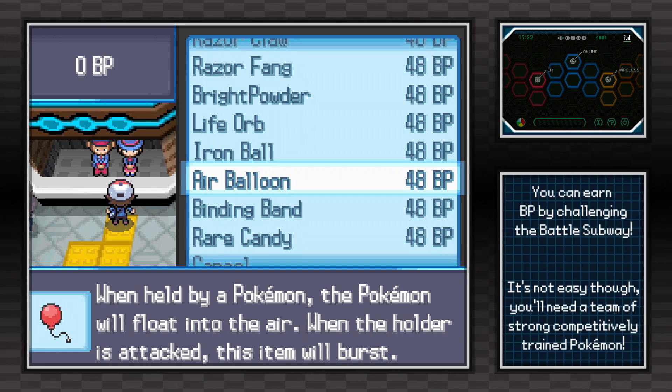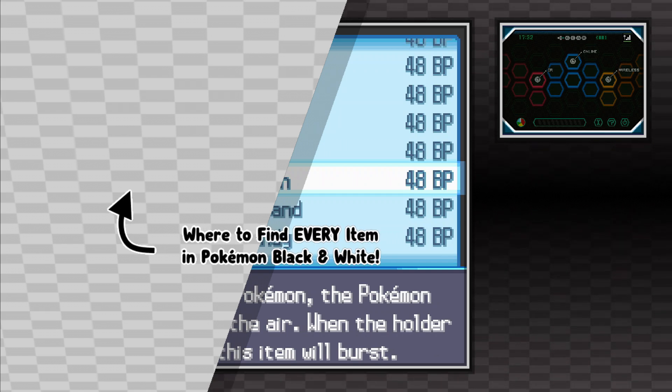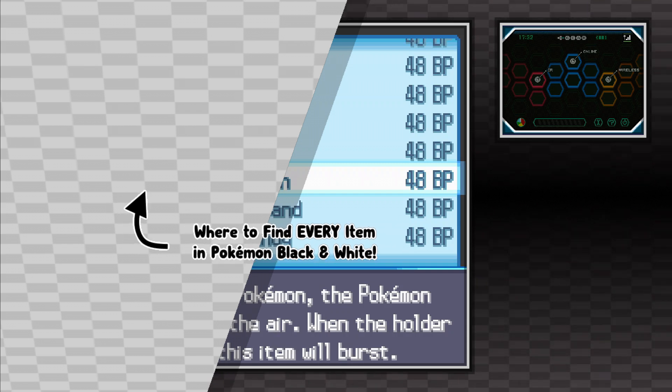With 48 BP, you'll be able to buy an air balloon, and if you have enough, you can buy as many as you want. Unfortunately, that is the only method of finding the air balloon in Pokémon Black and White. If you're interested in more free-of-fluff video guides like this one, go ahead and click the playlist that's on screen now. I hope you enjoyed the video, and as always, Techno's out.